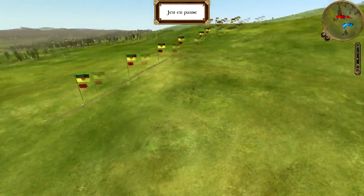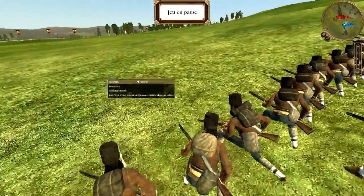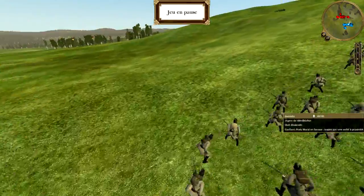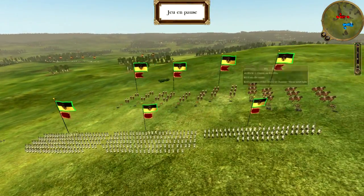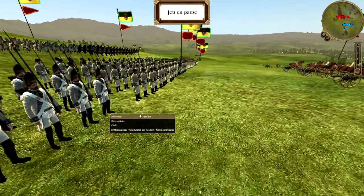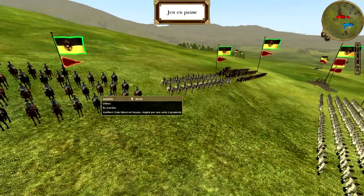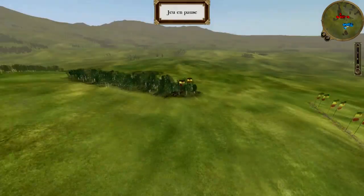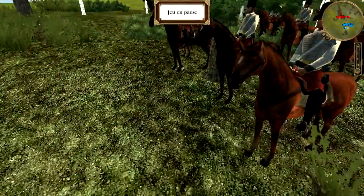On va passer à ma configuration d'armée. Sur mon flan gauche, j'ai 4 régiments de Grenzer embusqués. Au milieu de mon dispositif, 2 régiments de mes indispensables Jäger de Winbush, serrés de très près par un autre régiment de Grenzer. Mon corps principal est constitué de 4 batteries de canons à cheval de 6 livres, avec son escorte de 2 régiments de garde et 1 régiment de grenadier. En cavalerie, je dispose de 2 régiments de Ulan et de mon général avec ses gardes du corps. Et enfin, dissimulé dans le bois en retrait de mes 4 régiments de Grenzer en embuscade, j'ai mes 2 régiments de Hussard Hongrois.